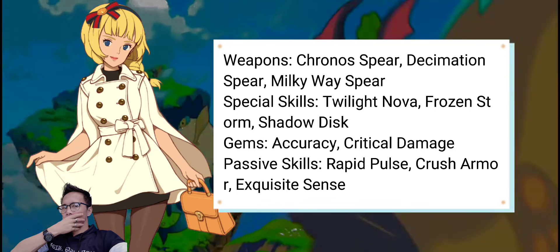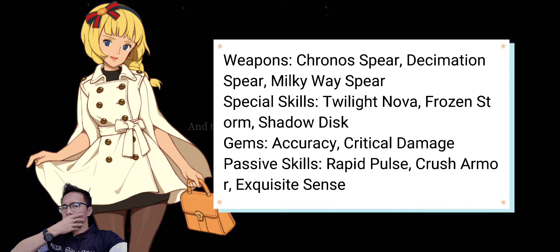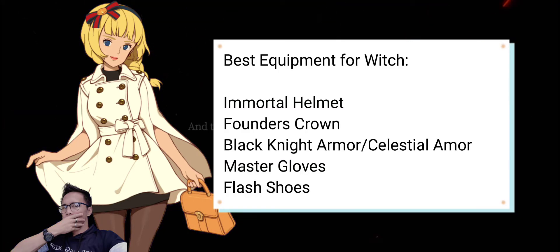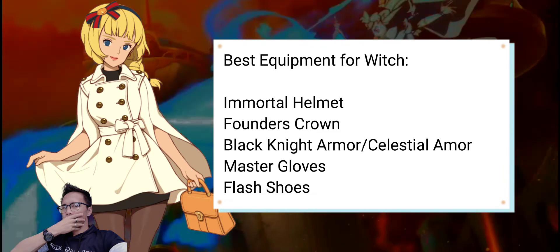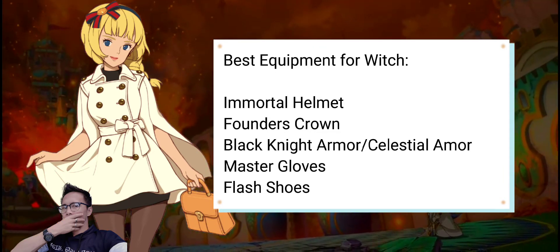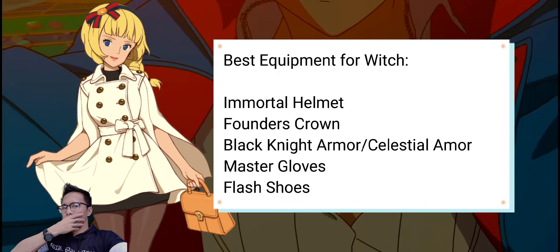Gems: Accuracy and Critical Damage. Passive Skills: Rapid Pulse, Crush Armor, and Exquisite Sense. These are the ideal equipment for the witch. Immortal Helmet will help you stay safe from enemy debuffs and will protect the fragile body of the witch. Founder's Crown is a good substitute if you don't have the Immortal Helmet.